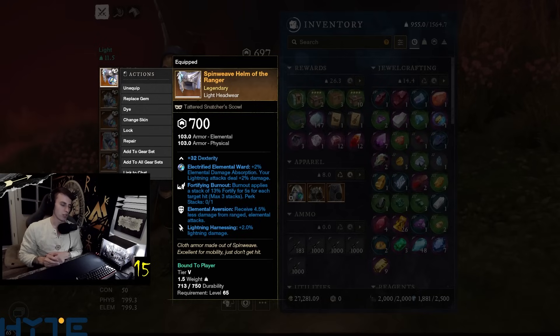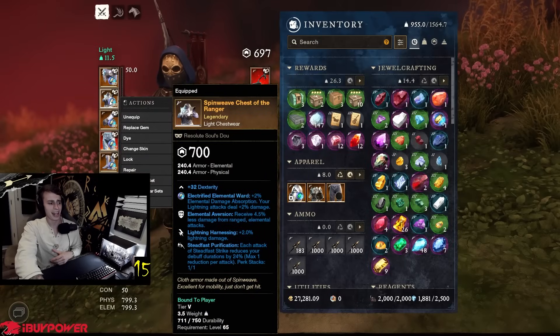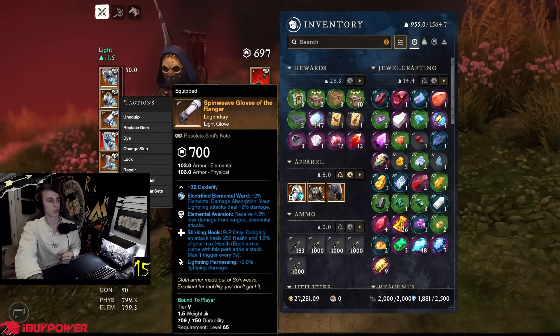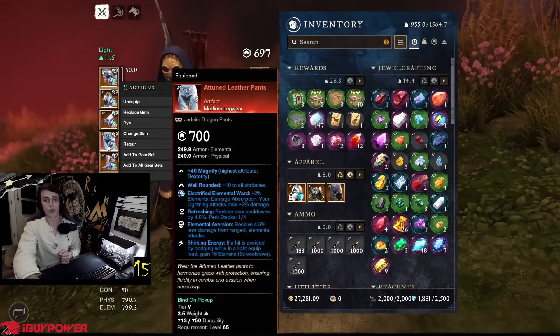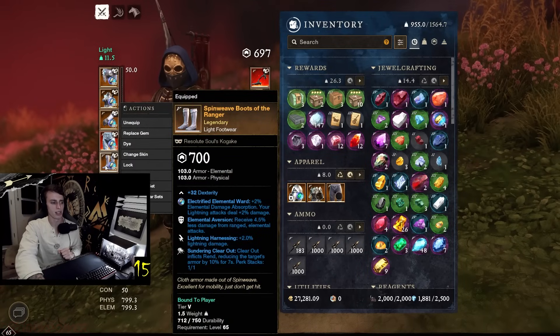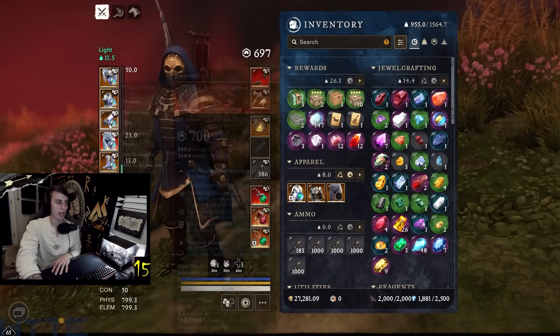For a third perk I would run Shirking Heels if I wanted to really min-max this build, or Refreshing is also a solid perk. On this build we went Elemental Harness and Elemental Aversion with Lightning Harness. This piece we actually got Shirking Heels which is dope. Then we're running the Attuned Leather Pants for more stats and more damage with this bow. For the boots again: Elemental Aversion, Lightning Harness, everything with the Lightning Damage gem.